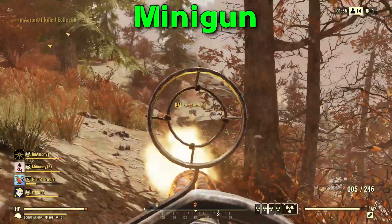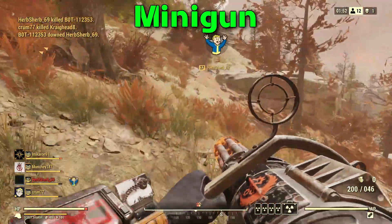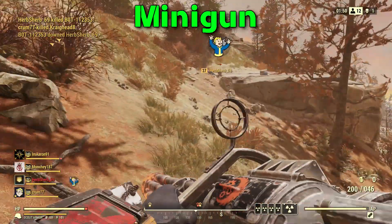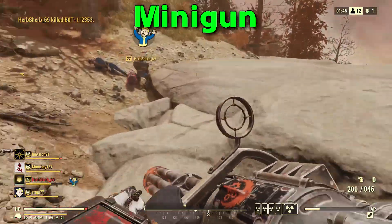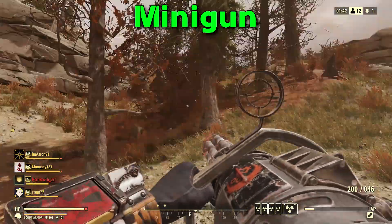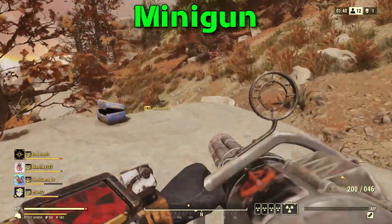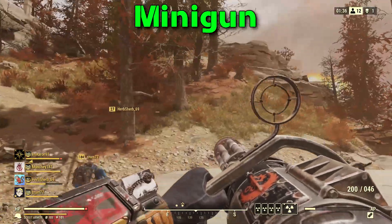For my personal thoughts on the gun, I find it's best played in an overwatch position most of the time — allowing your teammates to get out in front of you and flush out the enemy targets. Once they're highlighted with the red targets above their name, you can easily eliminate the entire squad just by hosing them down. By the very nature of the gun, you're going to become a target.